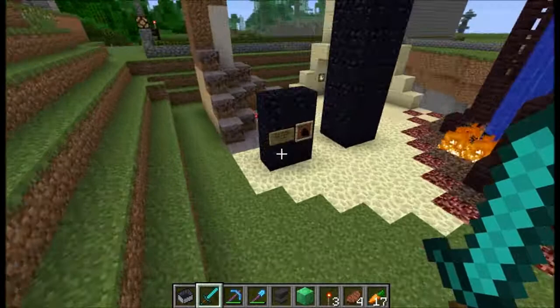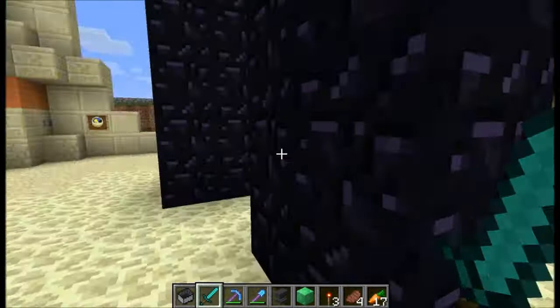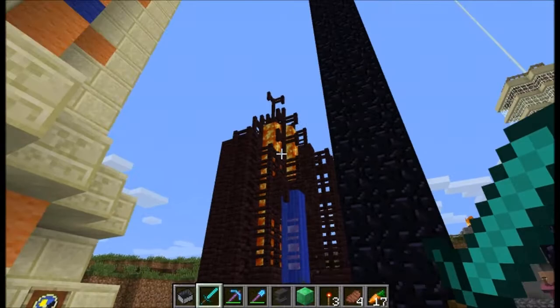When we found the mooshroom island, we built that monument. We actually harvested an entire sand temple, which built this monument and most of Mike's house over there. This is all harvested from the nether.